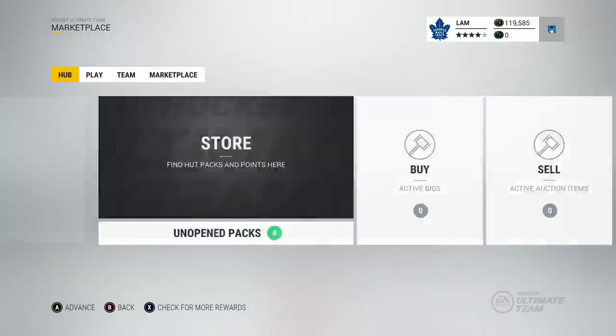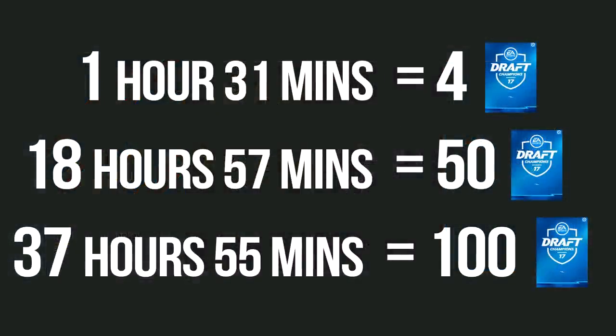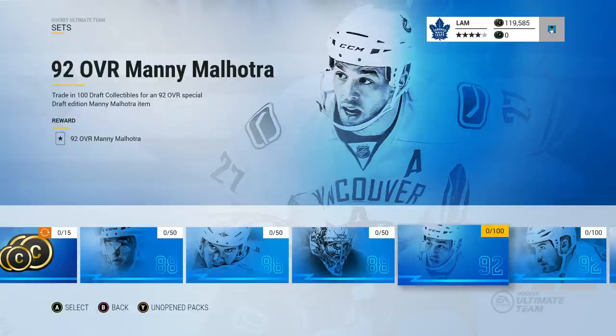It took me 91 minutes — that's an hour and 31 minutes — to get four collectibles. Breaking it down: if you want the 88 overall Manny Malhotra, it's going to take about 18 hours and 57 minutes of grinding Draft Champions against the AI. If you want the 92 overall version, that's double — 37 hours and 55 minutes. For most of my grinding I was just watching the World Cup of Hockey in the background, scoring four or five goals and letting the AI handle the rest.